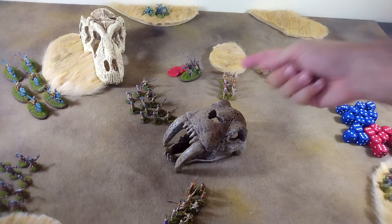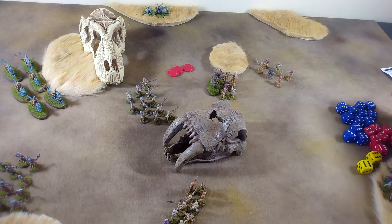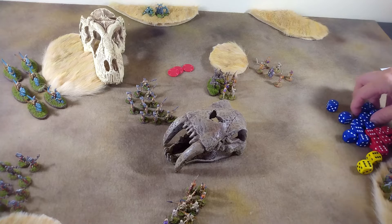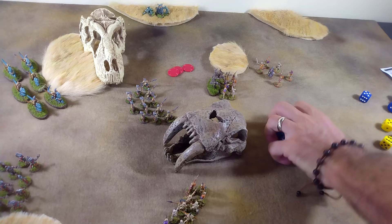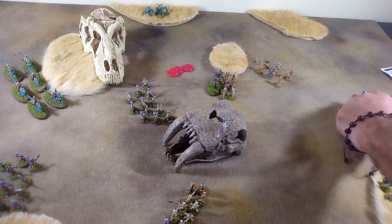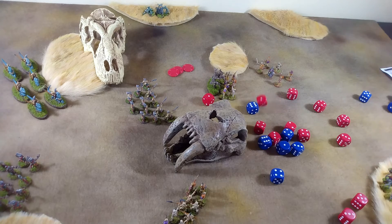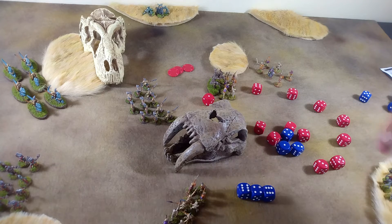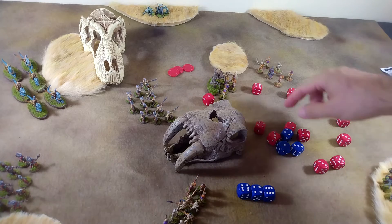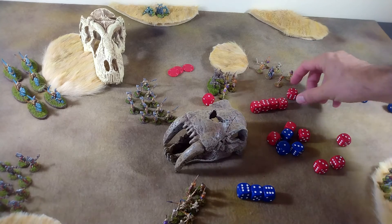Our tree demon is once again going to go plunging in. With a 12, he succeeds, but he is at half strength now, so he's only rolling six dice. With seven boys still in the mix, our skeletons get to roll all 12. Our tree demon does three hits, removing one more — now these skeletons are fighting at half strength. For their part, the skeletons hit on fours and score one hit, with a little slop left over. That puts him at four casualties.